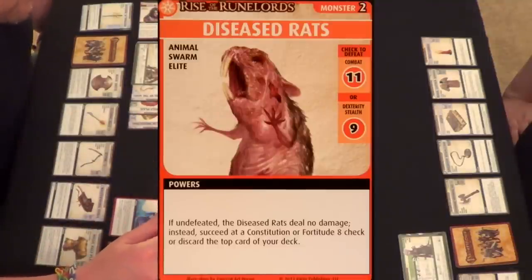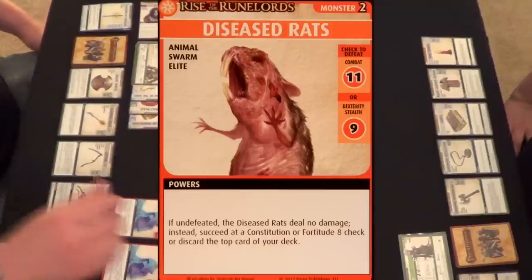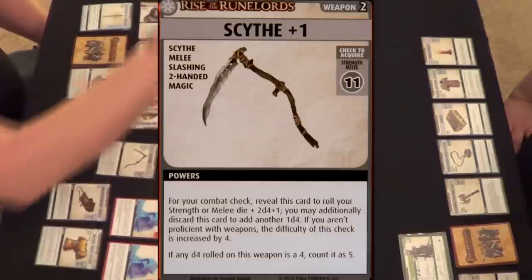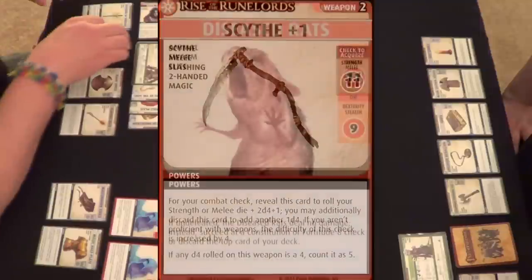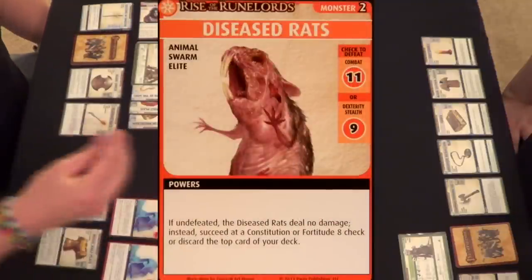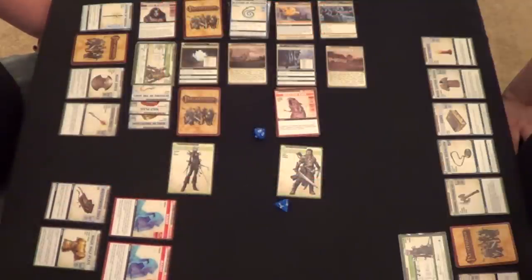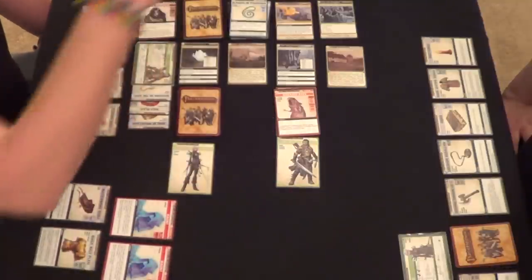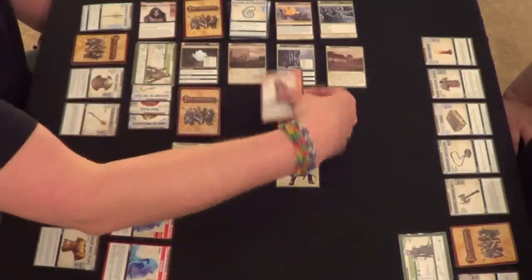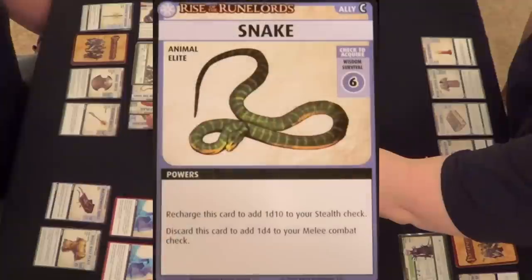Diseased Rats: combat 11. If undefeated, they deal no damage — instead succeed at a constitution or fortitude check or discard the top card of your deck. I'll use my Scythe — a d10 — and recharge it for three d4s. They'll be a combat 13 because of my two haunts. Eight, nine, ten, eleven... twenty-three! Dead rats. Carmen, it's back to you — it's a Snake ally, wisdom or survival. My wisdom is a six — I rolled a one. So much for that.